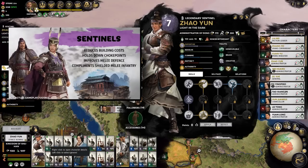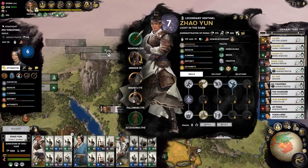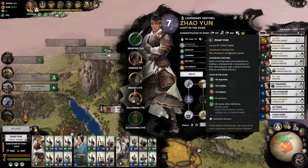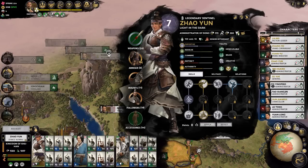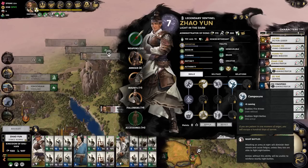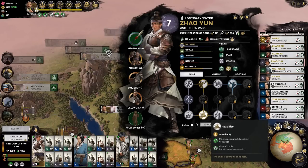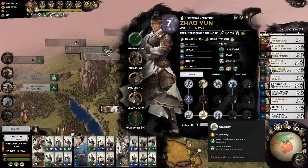Each character can recruit certain kinds of units into their retinue. You can unlock characters from a base set of units or from a certain character. We've got Zhao Yun here — legendary Sentinel. Sentinels are melee infantry guys, good for flanking. He's got fire arrows as an ability, melee evasion skill, a little bit of authority and public order — that's usually a skill you'll see with commanders, and we'll get to that later.